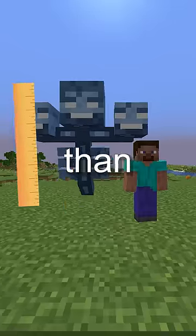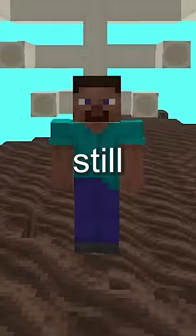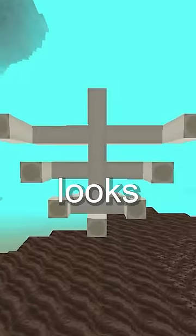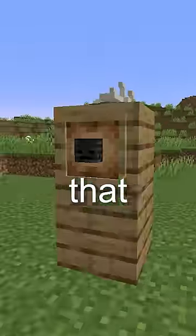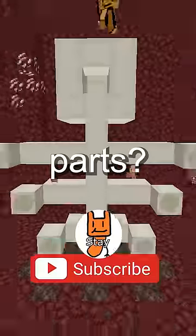A normal wither is just taller than Steve, whereas this is the nether fossil completely pieced together — and it's even still missing parts of the skeleton. It looks identical to a wither. But one thing that doesn't make sense is why the fossils are scattered everywhere, which leaves the question: where are the missing parts?